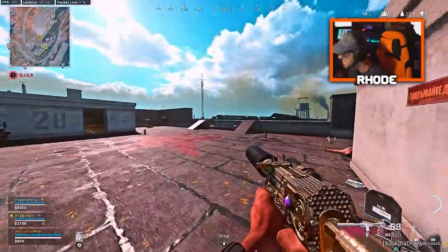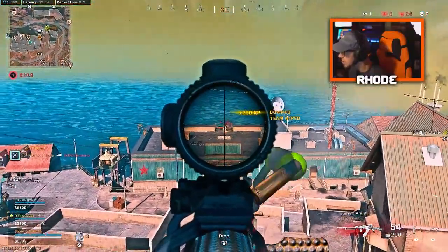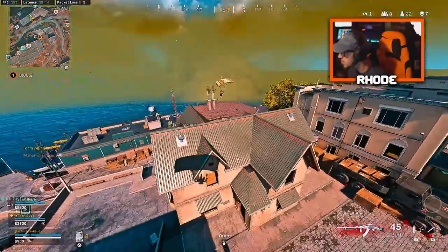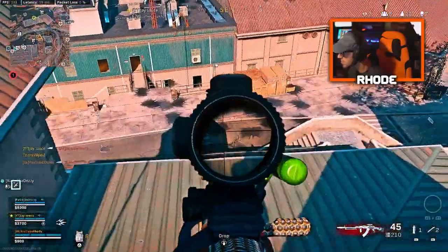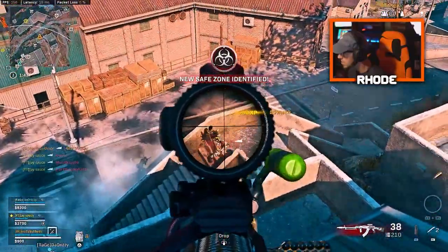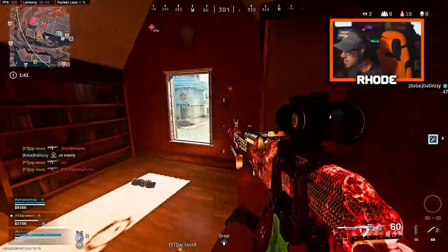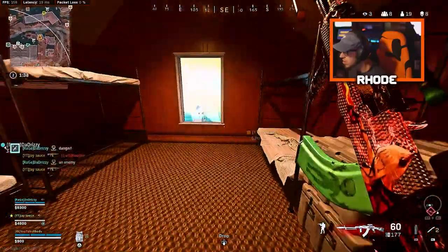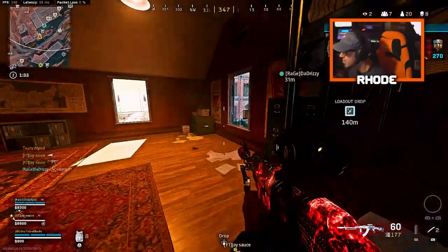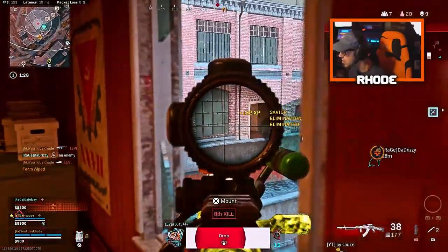Why'd you waste your throw? Because I was trying to help you out — you kind of ran past him so I was like I'll get it. Team waiting for that. We need a UAV if you can. That's what I'm working on. Where'd you land, bro? Dude, I'm so bad — I thought I was dying to fall damage.